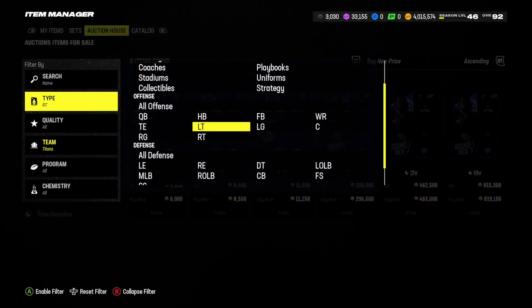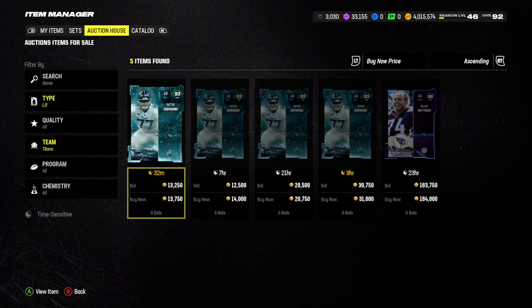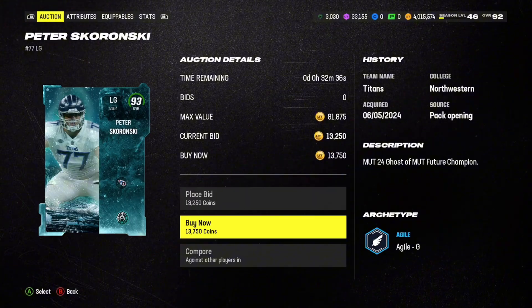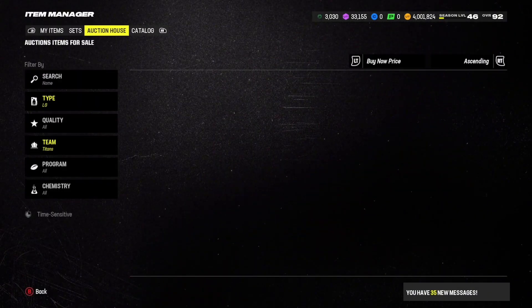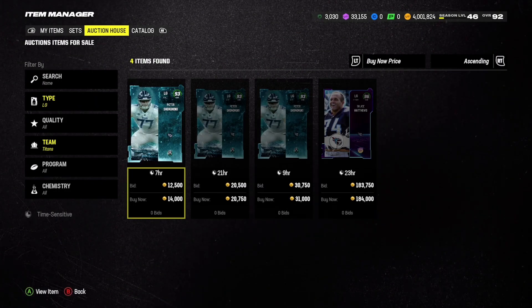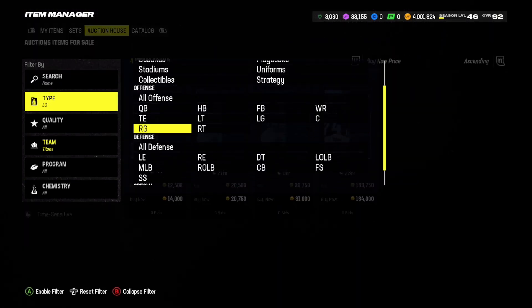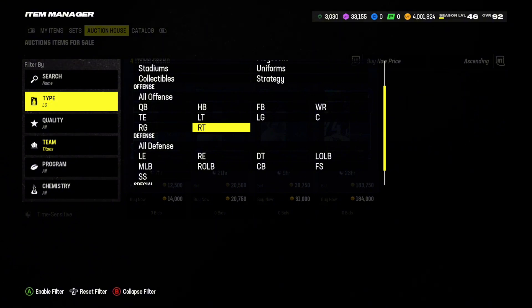Now we're only missing the right guard. Looking at left guards, there's Peter Skronsky who should fill in pretty solid at the right guard position because we already have Bruce Matthews at the left guard spot. Looks like the O-line is going to be filled out, so we're moving on to the wide receiver position.